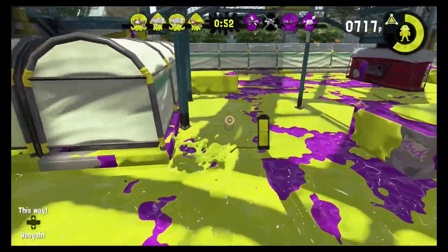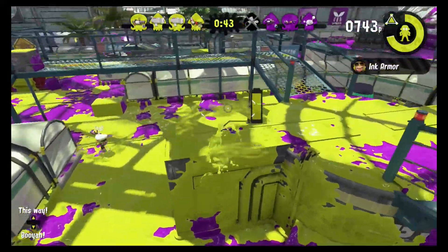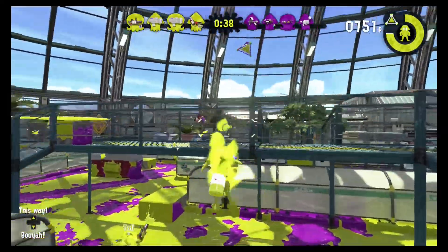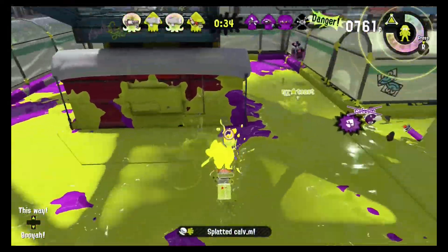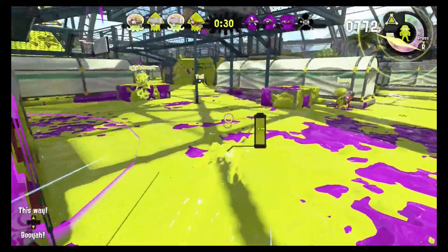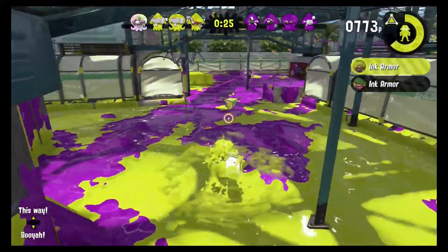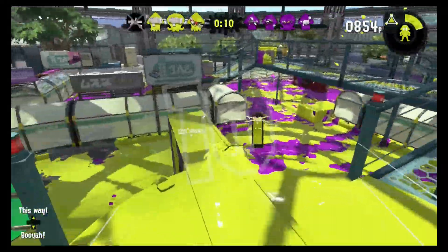It has splat bombs, which are just like standard grenades. You can roll them along the ground to have them explode a little bit faster, or you can throw them in the air to give them more distance. And then there's Ink Armor, which is right now the best special in the game, essentially giving you almost like a completely new health bar. There's never a bad time to use Ink Armor — well, except for right there, where I just used it right as somebody else used it.